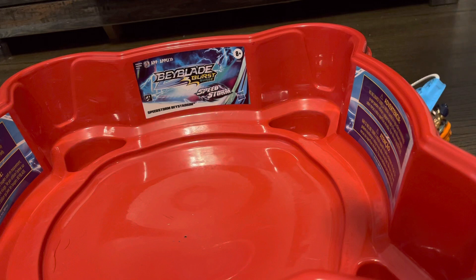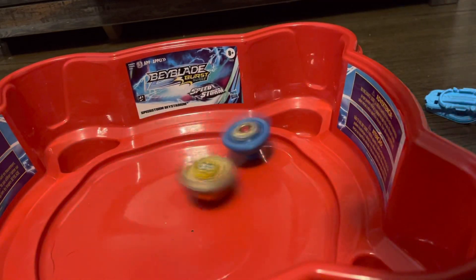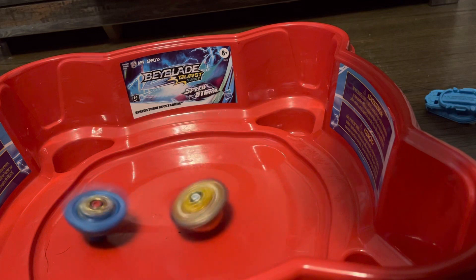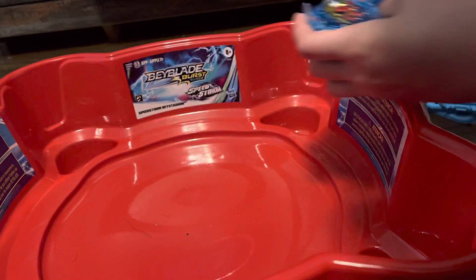We're gonna start off with Mirage Fafnir now. Three, two, one, let it rip. Three, two, one, let it rip. Mirage Fafnir is a stamina type, while King Helios is a defense — I mean balance. A burst finish. King Helios wins from Hasbro.